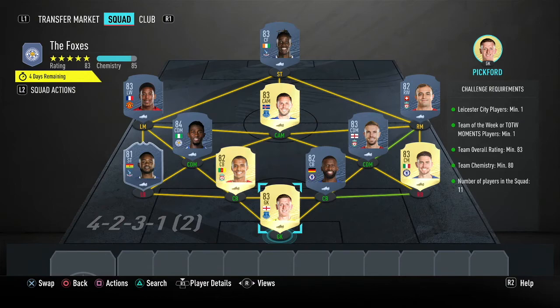In goal we have Pickford who costs 1.8k, right back Jorginho costs 1.9k, right centre back Rudiger costs 1.2k, left centre back Matip costs 1.2k, left back Jordan Ayew in-form 81 costs 10k, left CDM Ndidi costs 4.3k, right CDM Henderson costs 2.1k, right mid Shaqiri costs 1.1k, CAM Sigurdsson costs 1.7k, left wing Martial costs 3.4k, and striker Zaha costs 2k.